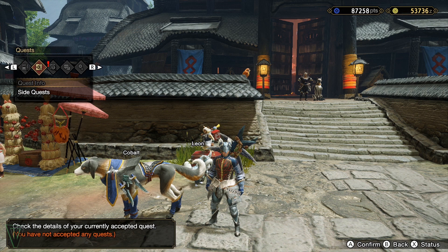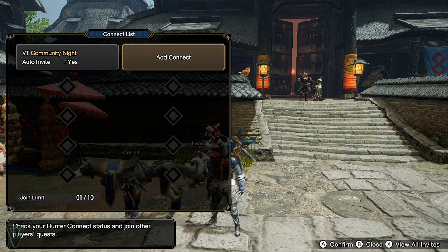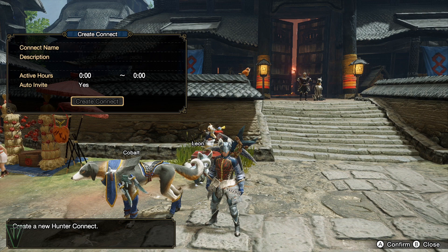In order to set up your Connect, or squad, go to the Multiplayer tab of the main menu, then Hunter Connect, Add Connect, and Create New Connect. From here, set up the lobby info how you would like and then create it.